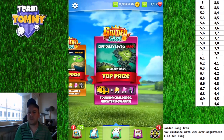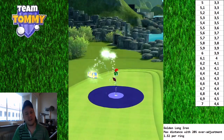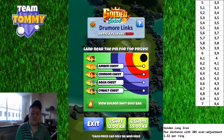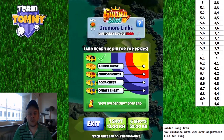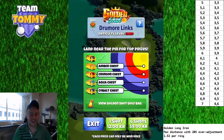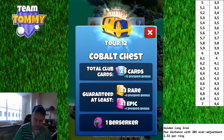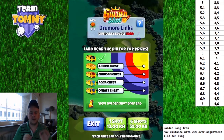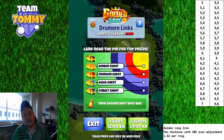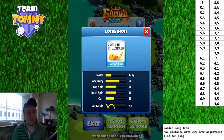This is hole number seven — also hole number four of the Drum or Links. With a hole in one you get the Obsidian chest, the Amber chest as the yellow ring, Crimson chest as the red ring, Aqua chest as the light blue ring, and Cobalt chest as the dark blue ring. We're going to have a wind between five to seven miles per hour and we'll play with the Golden Long Iron every single time, no matter what wind you have.